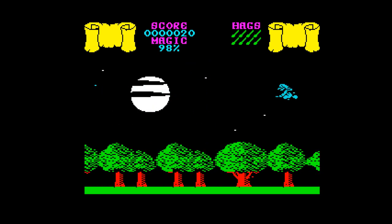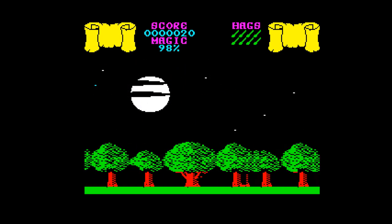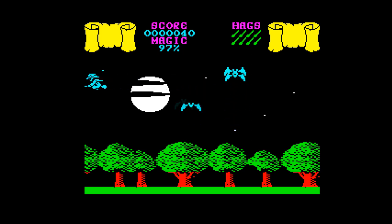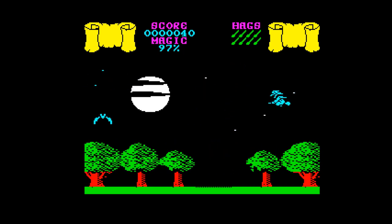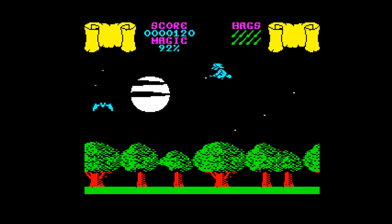Cauldron sees you as a witch searching the land for keys which lead to dungeons. In these various dungeons you'll find ingredients with which to make a spell that will, according to the cassette inlay, rid the pumpkin from the land. Now presumably the witch doesn't want to simply abolish pumpkins — she's actually trying to rid the land of the Pump King. Probably worth clarifying.